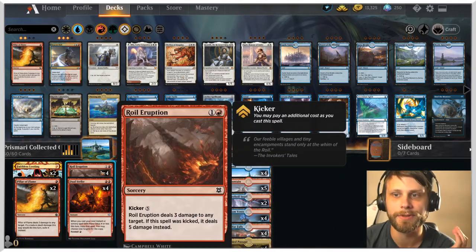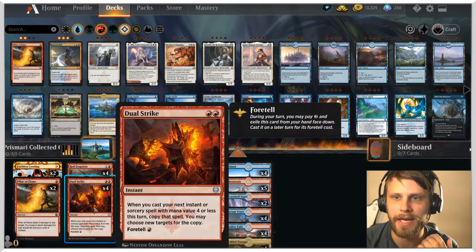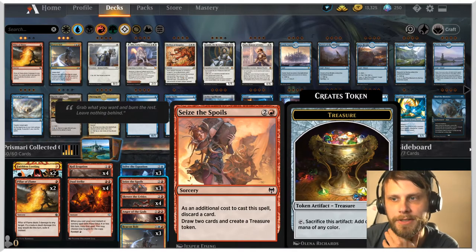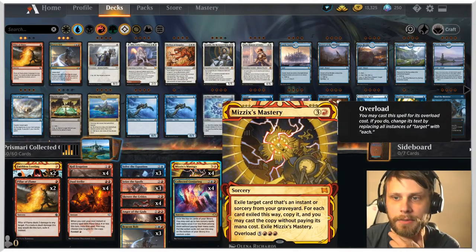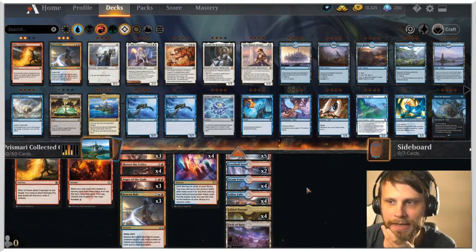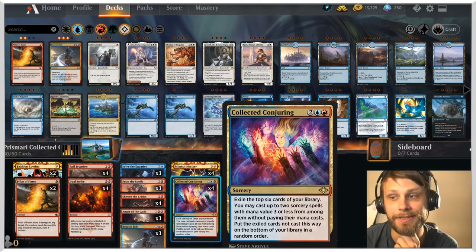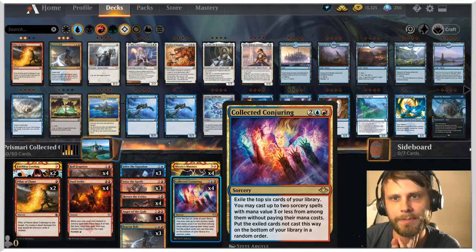This does deal with creatures pretty well — the Pillar, Royal Eruption, and Anger of the Gods is in here, and we can copy it with Dual Strike. We also get a little bit of Treasure Token with Seize the Spoils to hopefully build up that mana so we can overload Mizzix's Mastery theoretically a bit sooner. I'm really intrigued. I think this is going to be an interesting list — I don't have super high hopes, but Collected Conjuring is a very cool card. We're going to send this through three games on best-of-one Historic ladder and see if we can get a win.